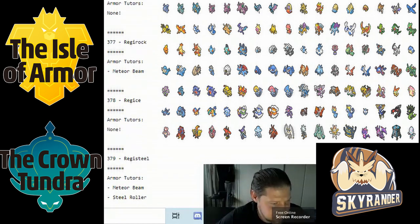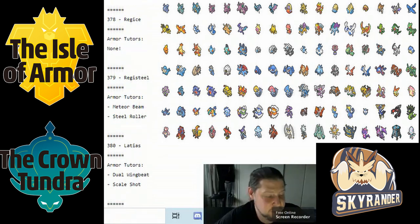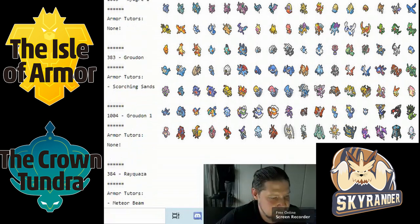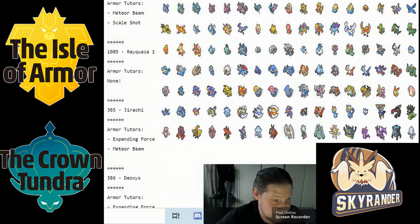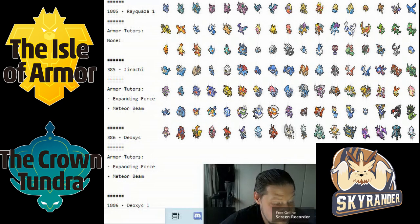Regirock didn't get anything of value, same with Regice. Registeel got Meteor Beam and could run a special set. Both Latias and Latios got Scale Shot, which should make them more viable overall. Regis as legendaries — Regice getting Meteor Beam is sketchy, thanks Game Freak.